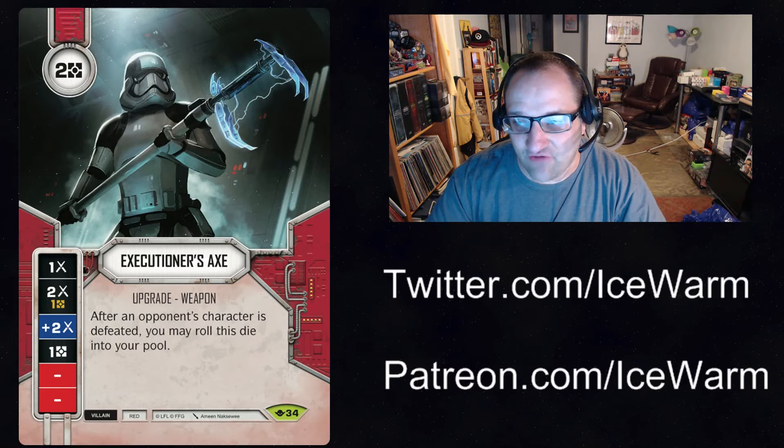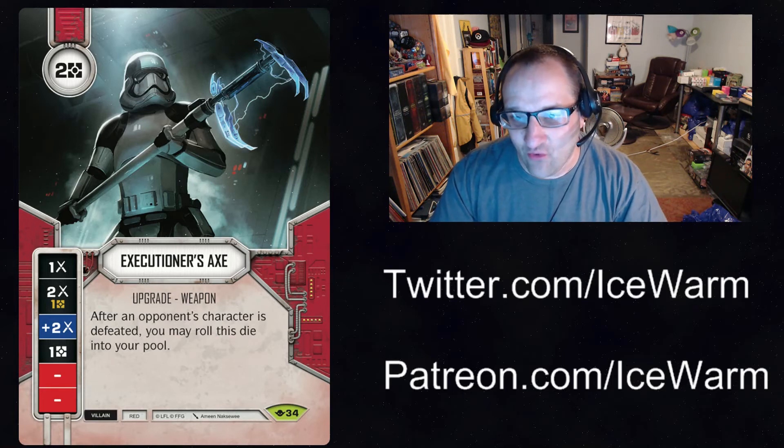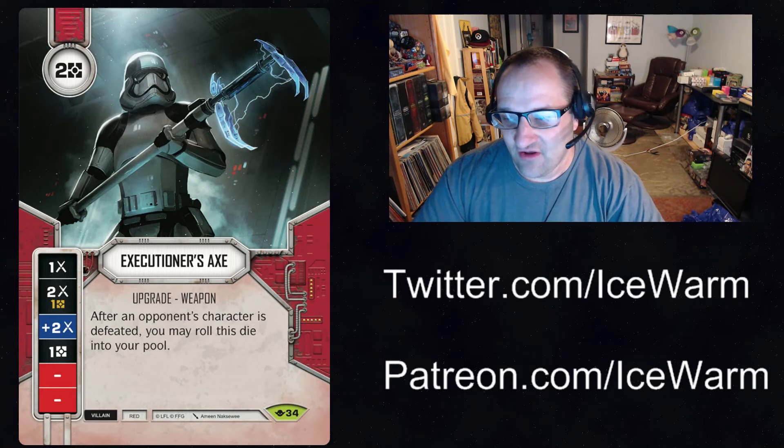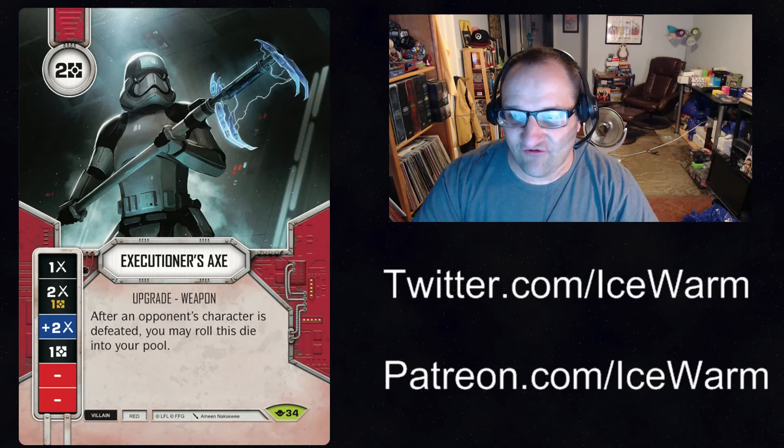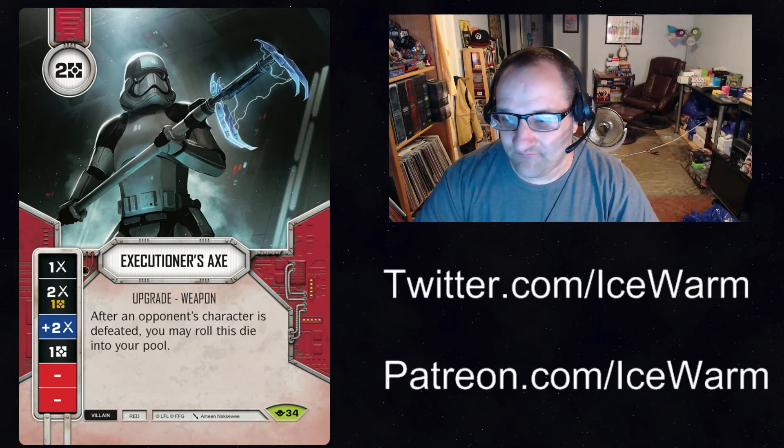Two resources is pretty good for this. One side is resource-costed and one is modified, but if you roll it in with another melee character or even the Executioner themselves, you have a chance of hitting multiple melee damage. You can also put it on another character — for example, Elite Dooku with a single Executioner. If Dooku's already rolled out and you've resolved this die, defeat a character and then roll the Axe back in.